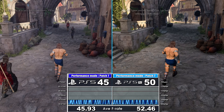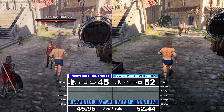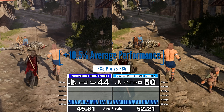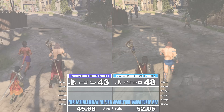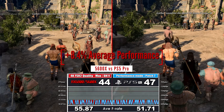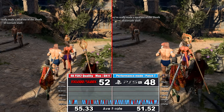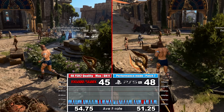The PS5 Pro does see an increase over that same comparison, and it can be 33% faster than the base console over the same run through town, ending up 10.5% faster on average — but not enough to close the gap to the 5600X 6-core 12-thread CPU, trailing it by 8.4% on average, with peaks and troughs either side. Like PS5 to Pro, though, this is so close as to be practically identical to the player, but the PC takes the lead here.